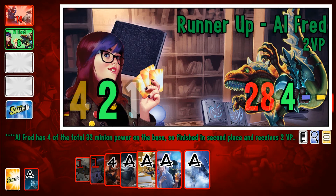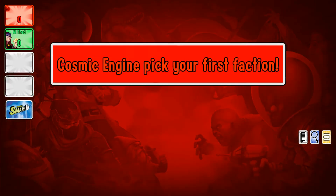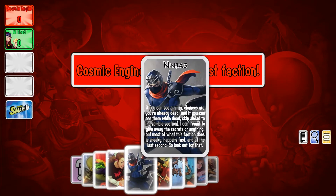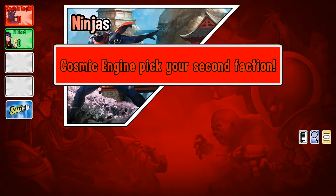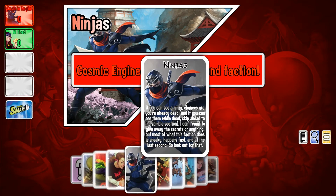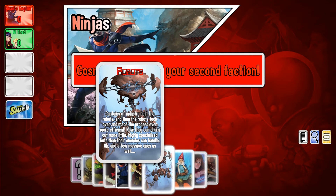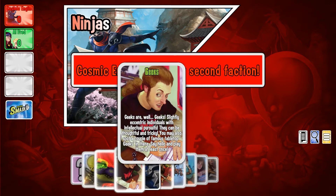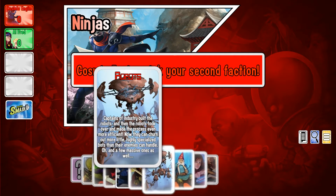Essentially it is a shuffle-building card game, which means that at the start of any match you and your opponent select two factions — essentially two decks of cards to play. There are various factions including aliens, robots, pirates, ninjas, and geeks, with some famous people in the geek deck like Wil Wheaton. You combine the two factions of your choice to create a single deck of cards.